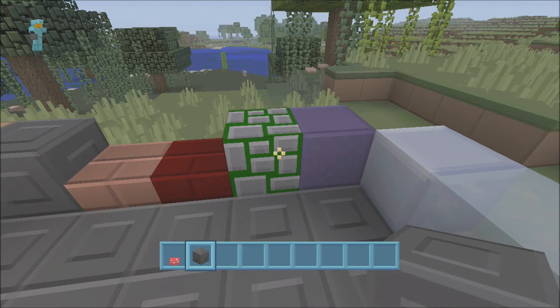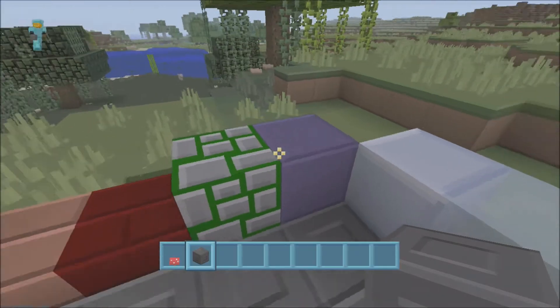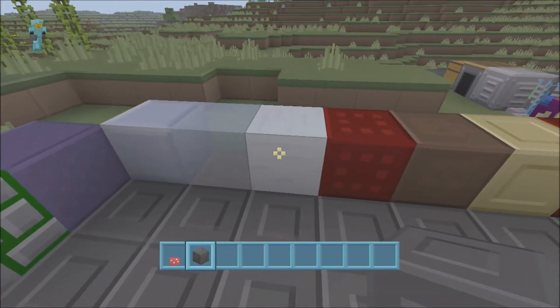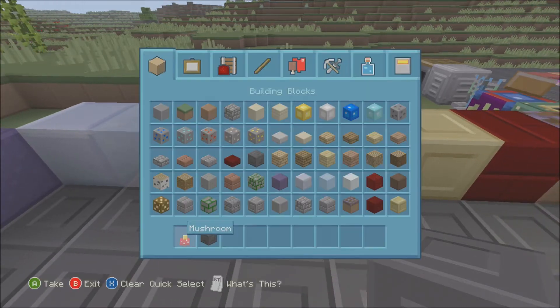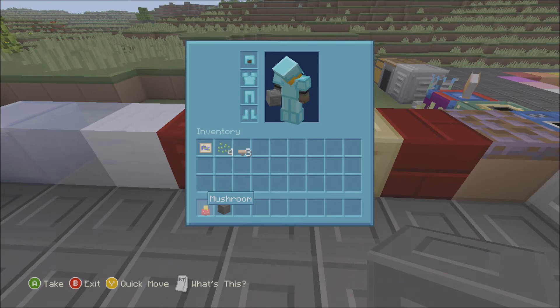Then you've got your mossy stone. Oh what's that purple one? Obsidian — gonna have to keep checking now. Clay, ice, snow, nether brick — is it yeah, nether brick — soul sand.